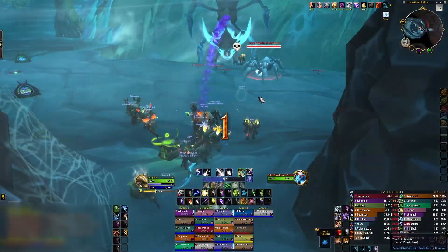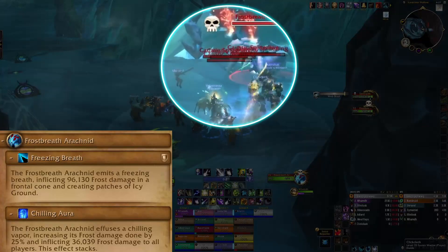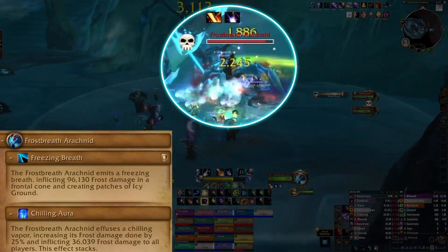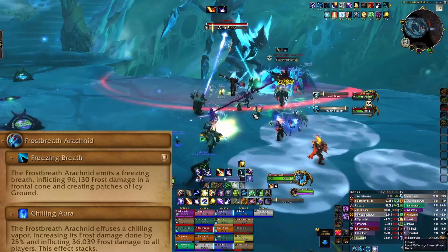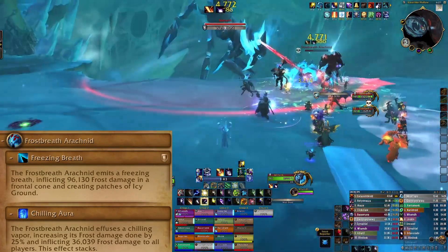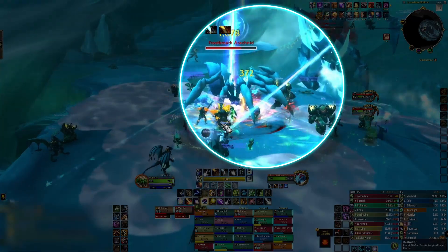Start off with everyone loosely grouped on the right side of the first platform. Staying together in the same area will help bait Breath of Ice, which leaves patches of icy ground at players' feet. This makes the floor slippery and the room harder to navigate. Move as a group to help maximize space.